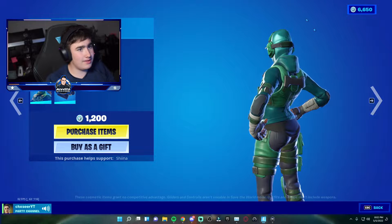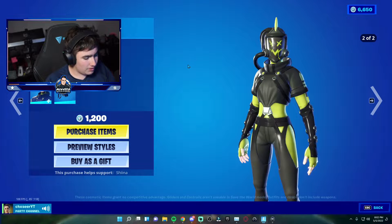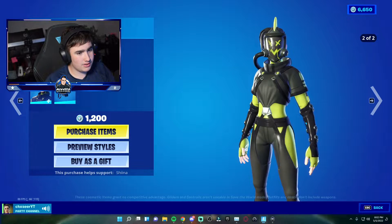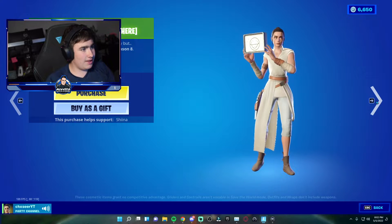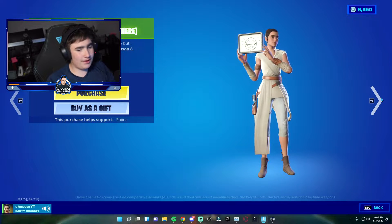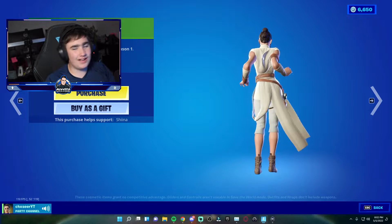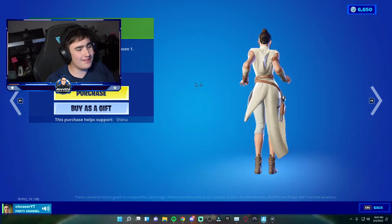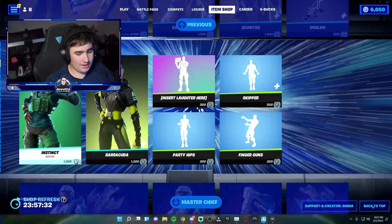In the daily tab, we have the Instinct set skin and then the Barracuda set, which I feel like hasn't come back in a while. And then the 'Insert Laughter Here' emote — pretty decent. Already has my eye — might have to hit that purchase button, not gonna lie.